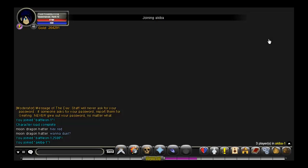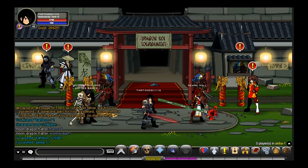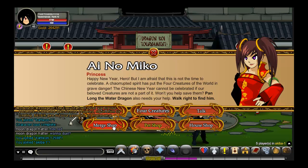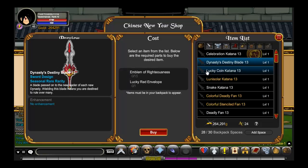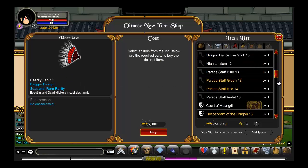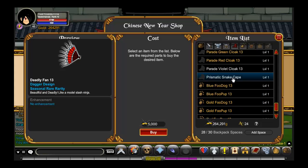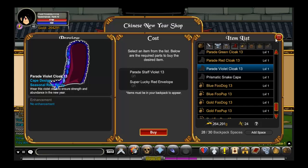We're going to check out Chinese New Year. As you can see, it's set in Akiba, and all these little samurai dudes are now wearing dragon heads. From this NPC here you've got a pet shop, house shop, and merch shop. In the merch shop you can get some pretty good looking stuff. There's the prismatic snake cape — your head is right here and depending on which arm, it looks like it's on your back. It's actually nice.